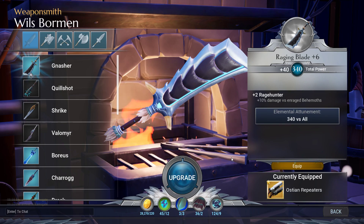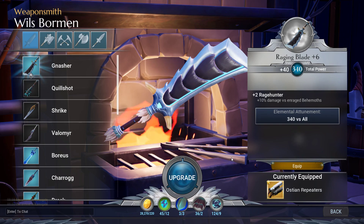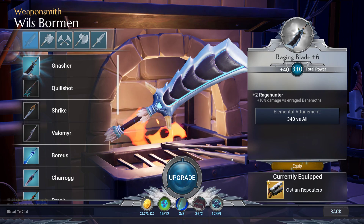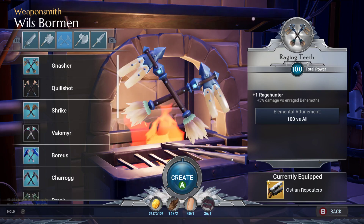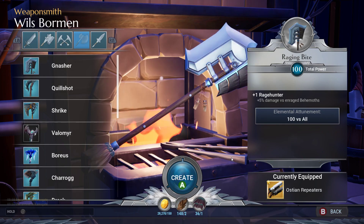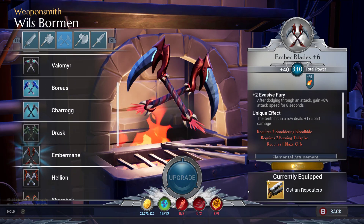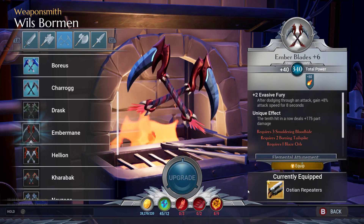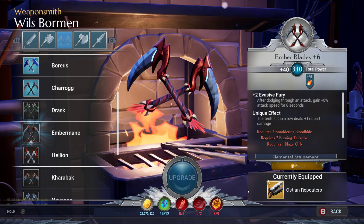The first thing you're going to want to do is pick up a weapon that does part damage. There are four types of damage in this game: normal damage, part damage, stagger damage, and wound damage. Each weapon has a type it prefers, and the weapons that deal part damage more readily are the sword, the chain blades, the axe, and the repeaters. Pick your favorite and craft the Embermane version of that weapon, because it gives a bonus to part damage after hitting a certain number of hits in a row, and we want to inflict as much part damage as possible.